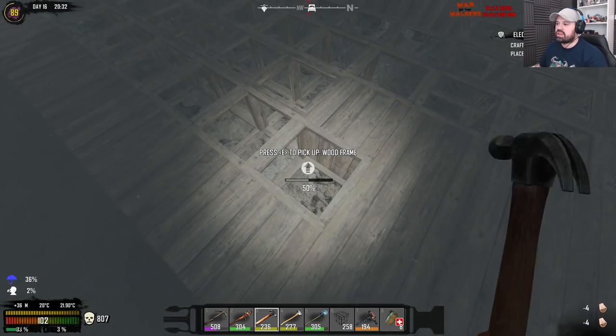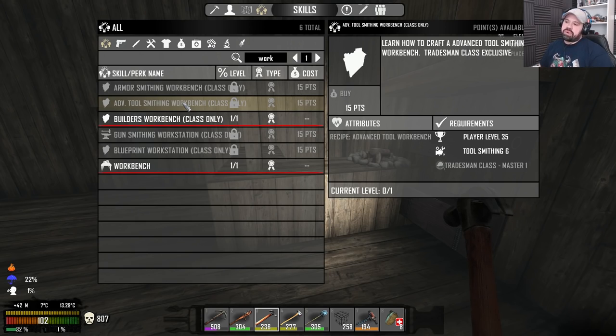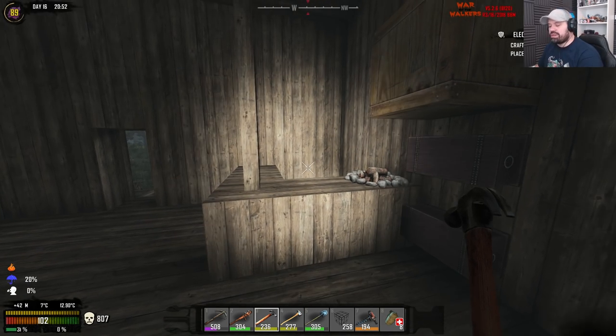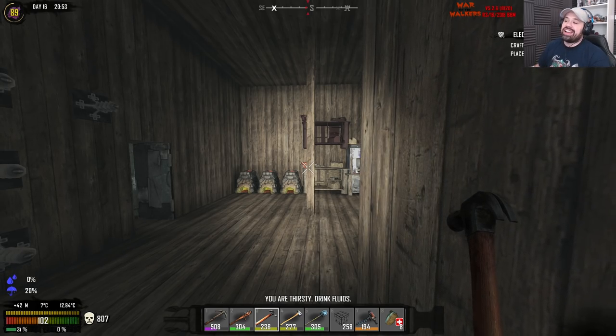I think it's time for the nail gun. There's a bummer — we can't make it. It probably has to be made at the advanced tool workbench, which we can't do until we have the tradesman class mastered, which we can't do until we find the fragments. So again, progress halted by RNG and not by skill.